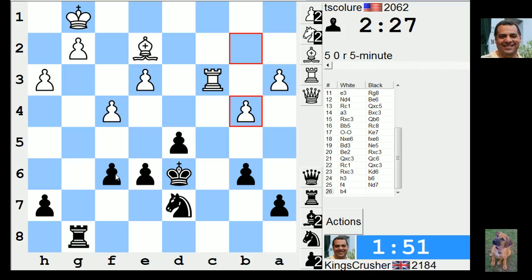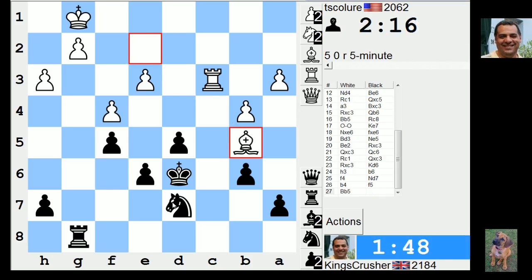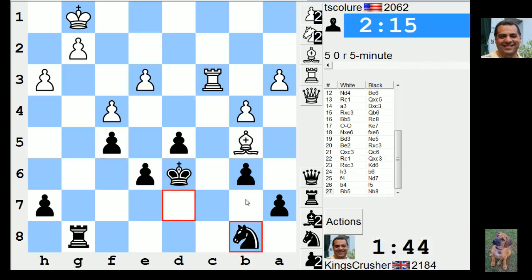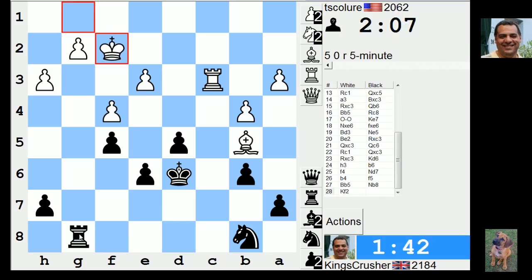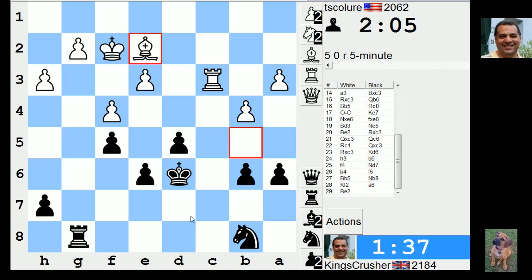Okay, f5, knight f6 - try this knight f6. Yeah, I'll have to protect that c6 square I think. It's not what I wanted, of course. e6, b5 is going to be undermining that later. I can bring... I hope my rook is not trapped. I'll try this anyway.